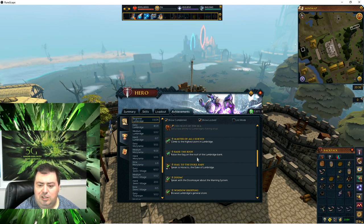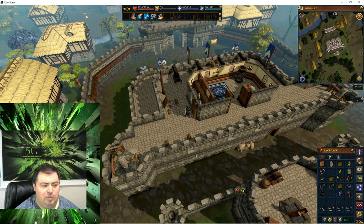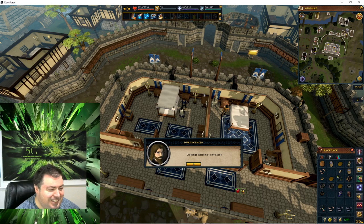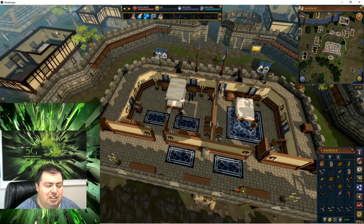The next one is 'Hail the Duke.' Going down the stairs into his room — I'm going to hold up my censored sign — you're visiting the Duke in his bedroom. I already had that checked off. If you went to him and selected some options, you should just be able to talk to Luke. If I hadn't had that finished already it would have triggered that achievement.